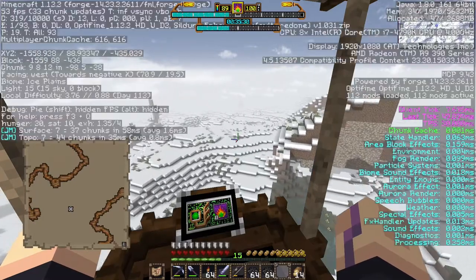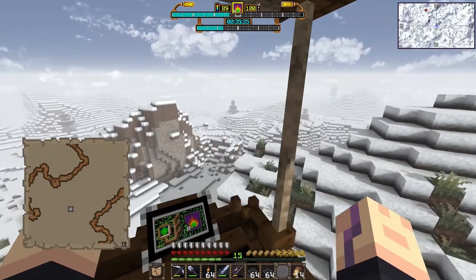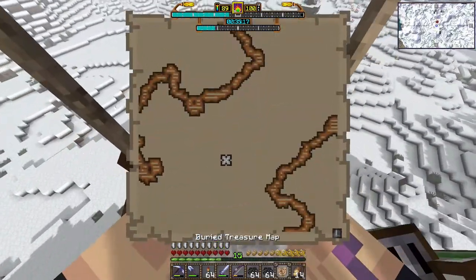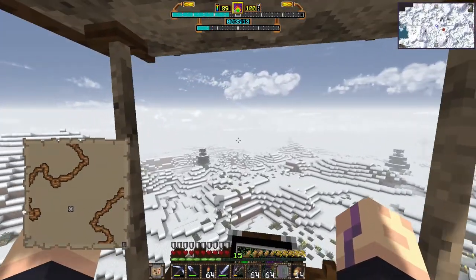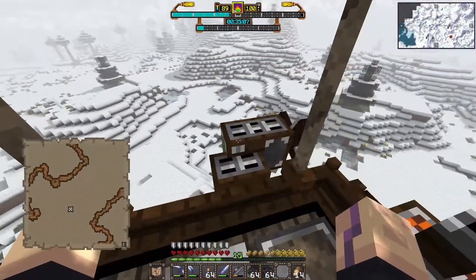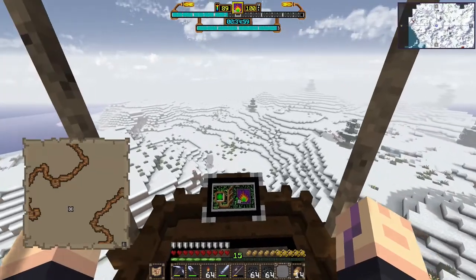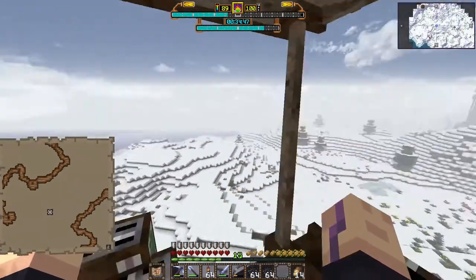Before we go back into the End, let's see if we can find this treasure. This is the map I'm holding that we found in the stronghold. You can see the little dot in the corner — that's us right now. Somewhere northwest is the treasure. We can't go higher than altitude 100 — that's our max right now. There's one more of those platforms near the stronghold. Oh, I see it — the X marks the spot, it's kind of up here and should be relatively close to the surface.